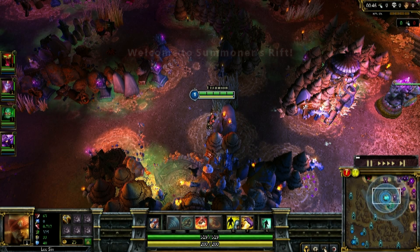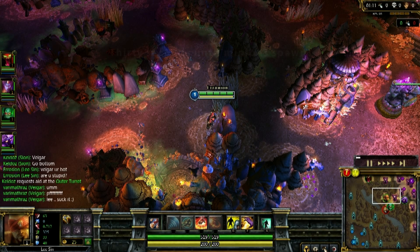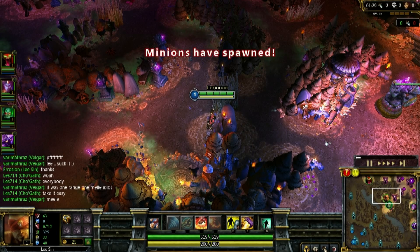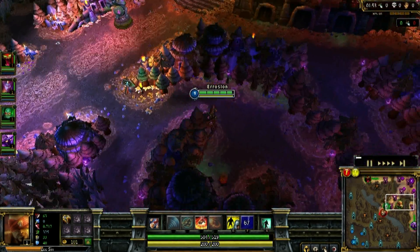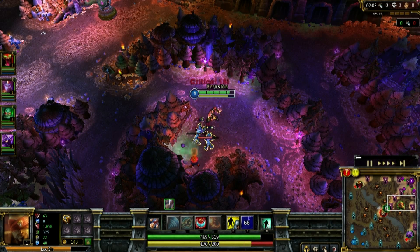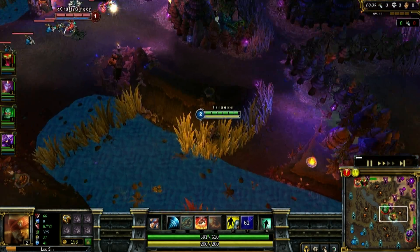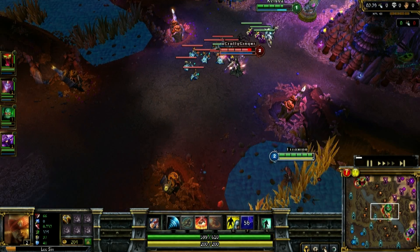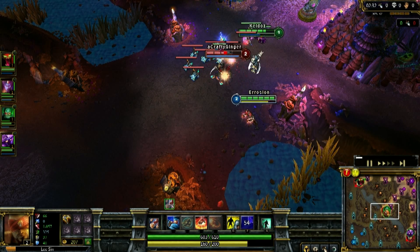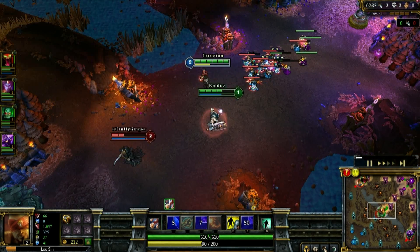Here's a somewhat outdated Lee Sin jungle route — I start with Vampiric Scepter and go for more sustained jungling instead of early ganking and recklessness. I come to annoy the card at mid because it's really nice to get early lane dominance. The enemy doesn't have to get killed for a gank to work — all you gotta do is get them to pop something. And that's exactly what we do.